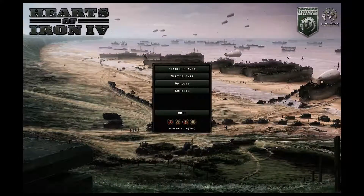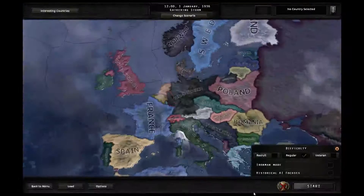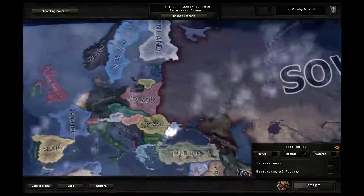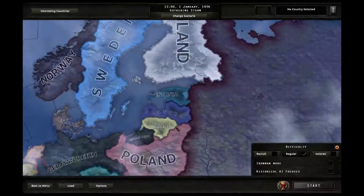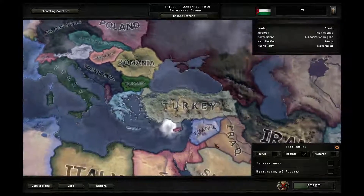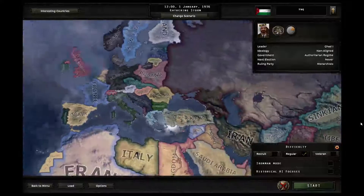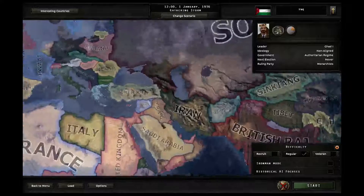Welcome to Hearts of Iron 4 — vanilla this time. I decided that because a new version of Hearts of Iron came out not too long ago, I should restart the game, because eventually the Latvia save would have been unplayable. I find it safer to start a new game, and also maybe show more of the vanilla Hearts of Iron, because it is a bit different. Vanilla versus with mods. So I am going to play vanilla.